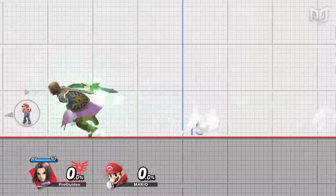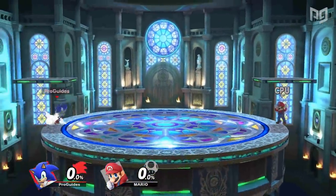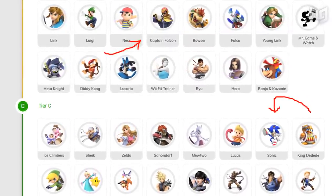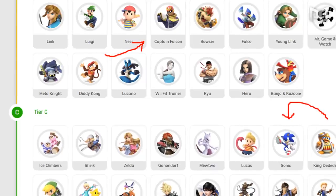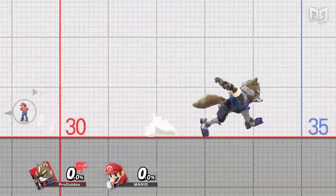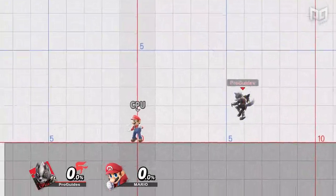Sonic is by far the fastest runner in the game — unless you count Hero with Acceleratle — followed by Captain Falcon and Little Mac. A fast run speed is beneficial for a character to quickly traverse the stage, but as evidenced by the top three fastest, this value doesn't directly correlate with competitive viability. Ground speed naturally determines each character's movement on the ground.